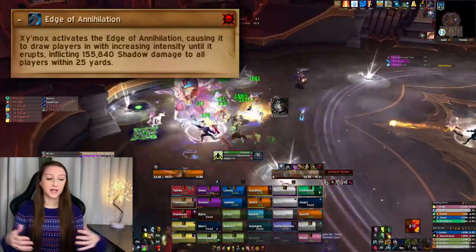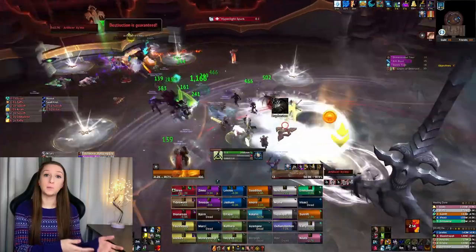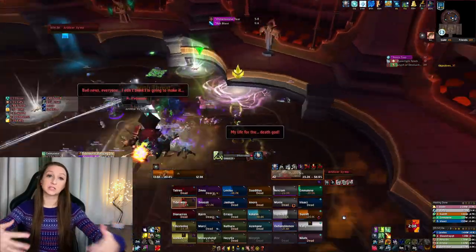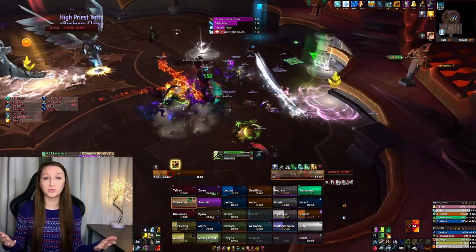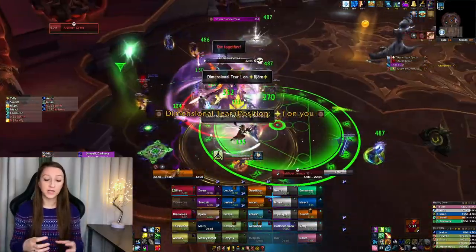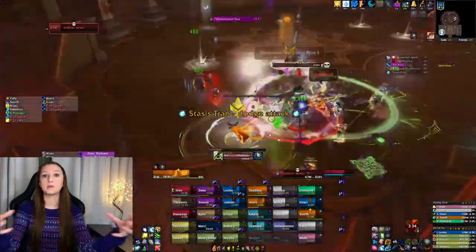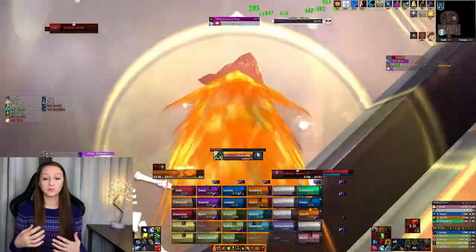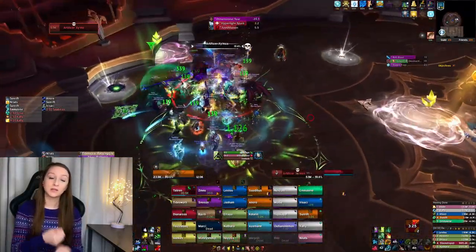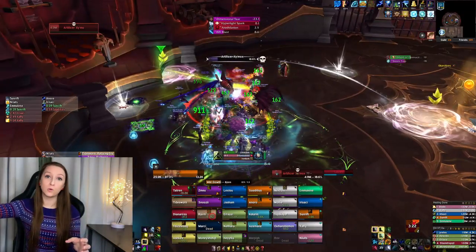The next fight is Artificer Xy'mox, and my tip relates to Edge of Annihilation — the boss throws a weapon in the middle of the room with a huge circle around it. The longer it's up, the stronger it pulls your entire raid group into the center, and if you're caught within that circle you pretty much die. To combat this, you place a portal within the weapon's area of effect so that when the pull-in becomes too strong, you get pulled to the portal and it transports you away.